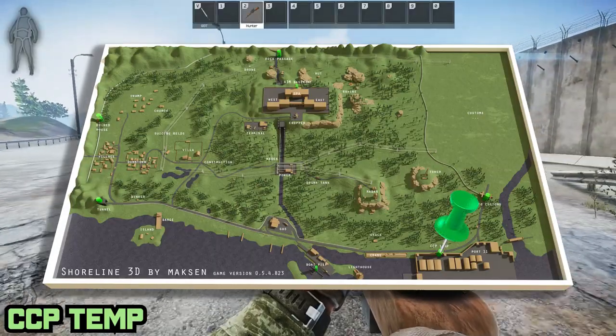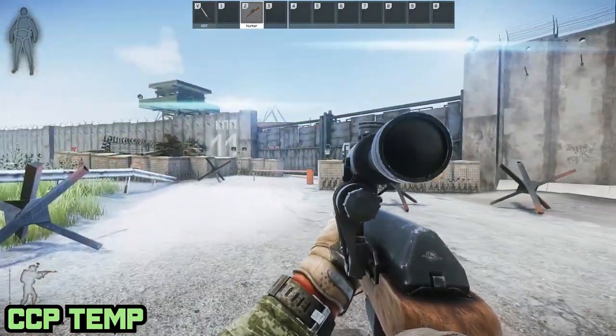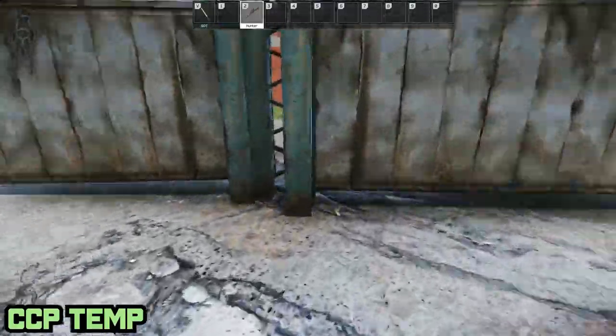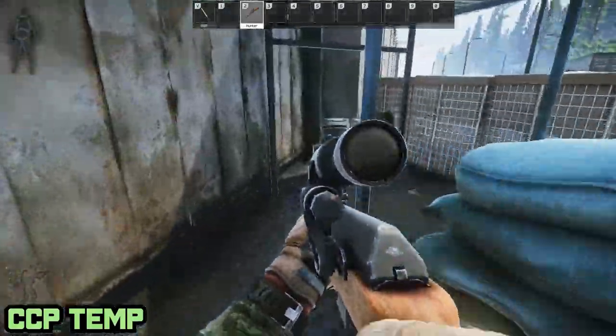Next we have CC Temp, which is actually really close to Road to Customs. And unlike Road to Customs, it is not up 100% of the time, and in fact seems to have a very low likelihood of being up. You can tell if the extract is open if the floodlight above the huge steel doors is turned on.